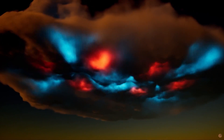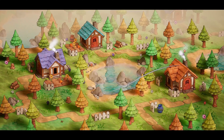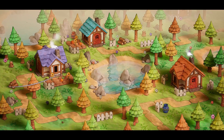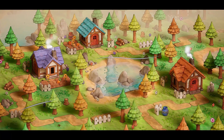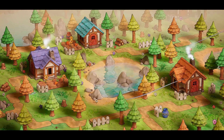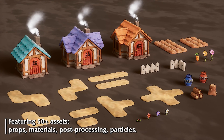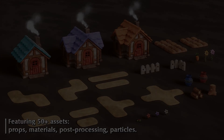Let's get right into it starting with the Stylized Clay Forest Village Pack. This is a vibrant pack of 50 plus assets including meshes, post-process materials and atmospheric effects. Some of the key features include 42 clay-like props and foliage including houses, props, trees, flowers and grass.